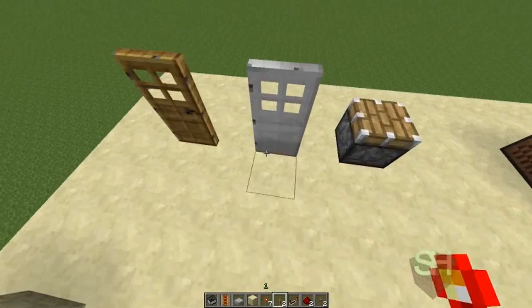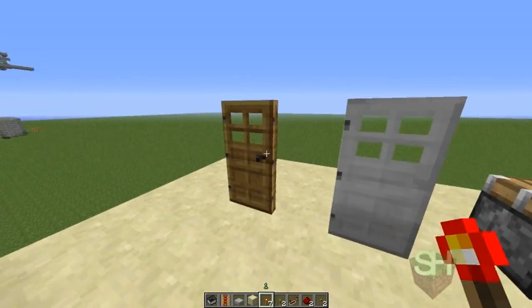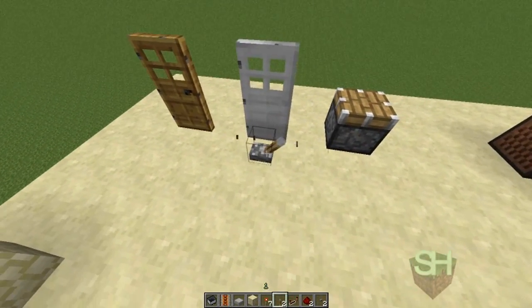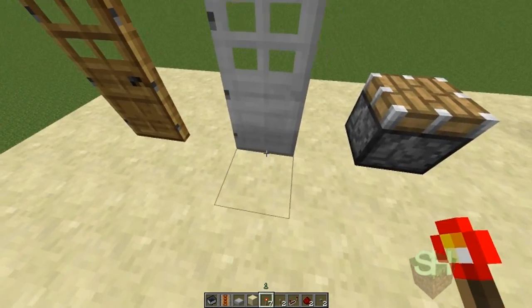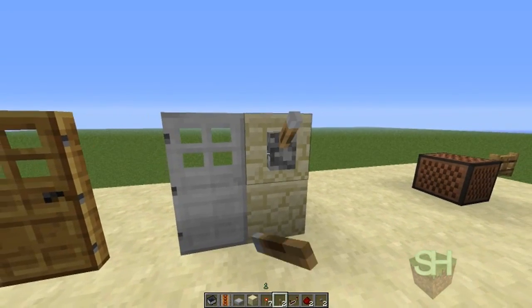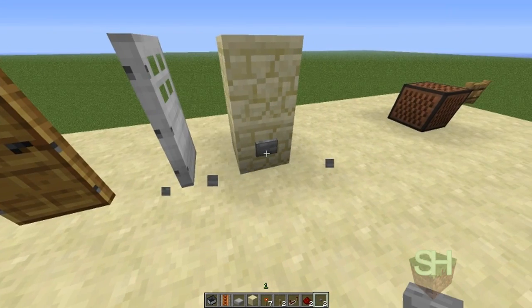Next thing we have are doors. There are two variants: the wooden door and the iron door. The wooden door can be opened by hand, but the iron door cannot — which means you have to power it with redstone. So if you put a lever down right next to it you can open it, but that's not really that classy. You can put a lever or a button next to it, or power it from the bottom block.